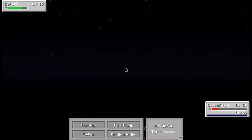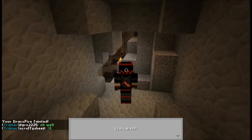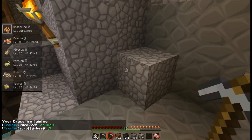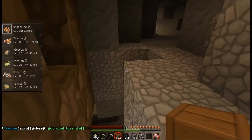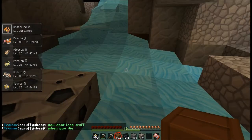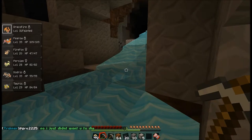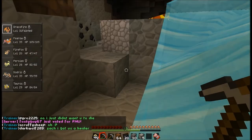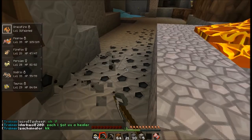Zubat! I hate those. Especially in gold bats — Zubats are the only mobs that'll actually randomly attack you and make you go into a battle. Sometimes others do it, but these ones do it commonly. Come on, get away from me. Okay, I found redstone and gold. I found lots of gold ore down here. They're a cave Pokemon, so they're gonna be spawning in caves most of the time.